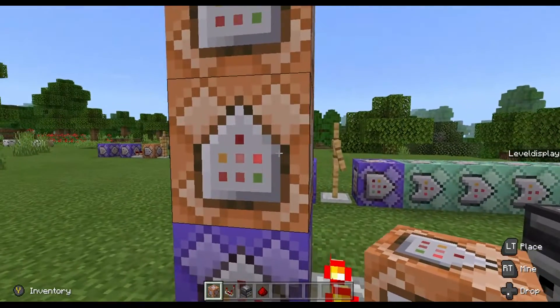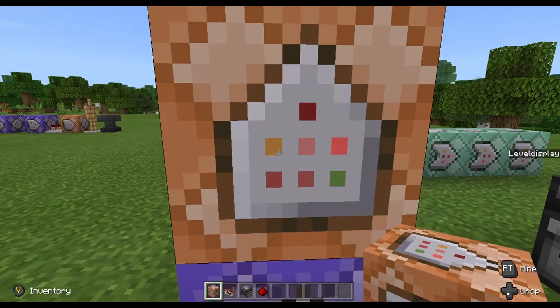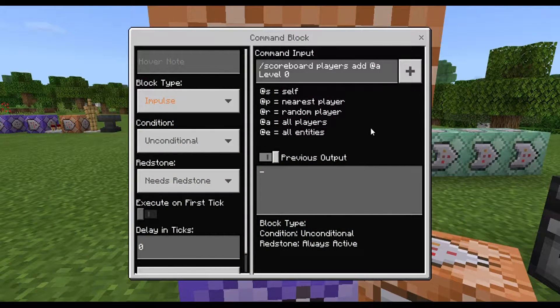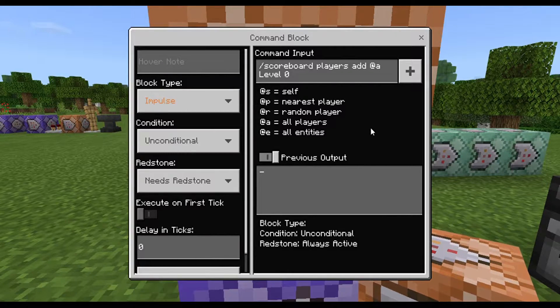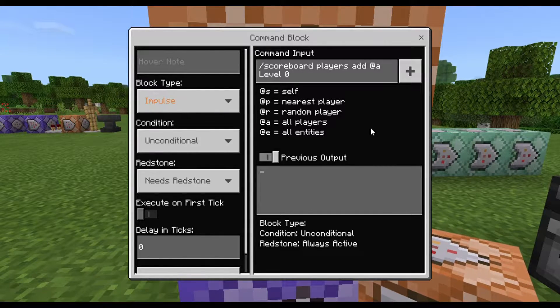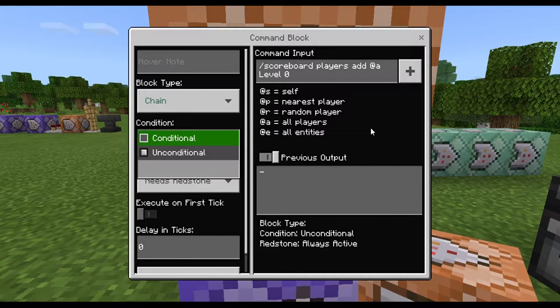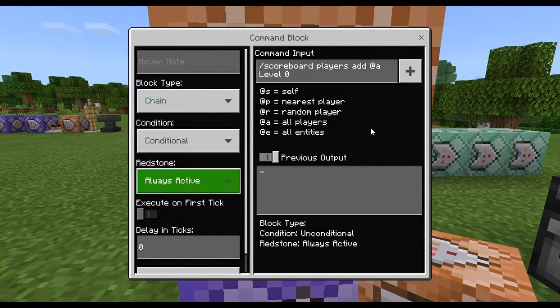Next, the block above the first one we just wrote: we need to put /scoreboard players add @a level 0. What we're doing here is turning the command block to look into the scoreboard for all the players and add zero to the level dummy. Now we want to change that to Chain, Conditional, Always Active.